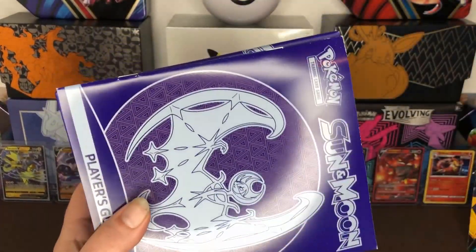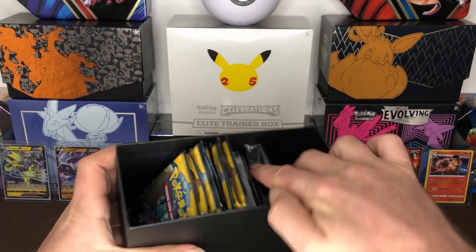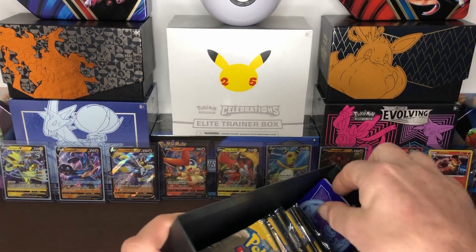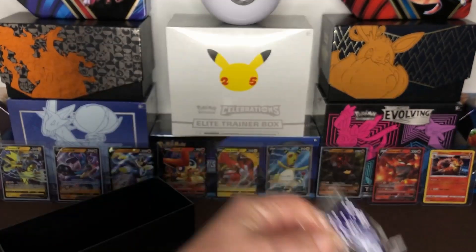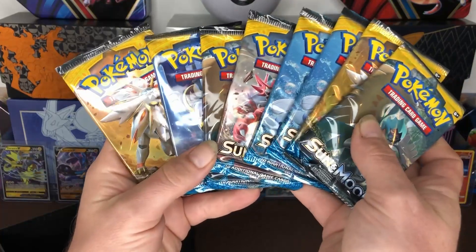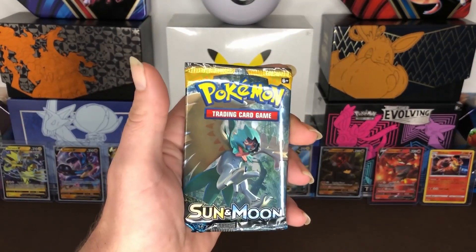And a code card for the box itself for TCG online. I just took the plastic off the box — here's our player's guide, our sleeves, our energy cards, the separators, our dice, our damage counters, and our eight packs of Sun and Moon. And here goes the code card. Here goes our first pack.